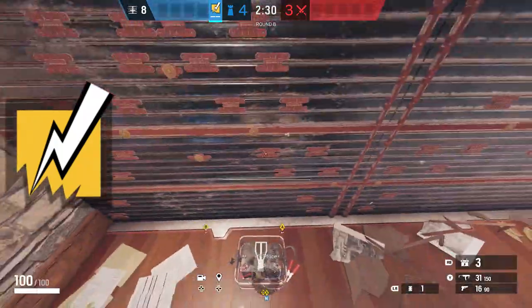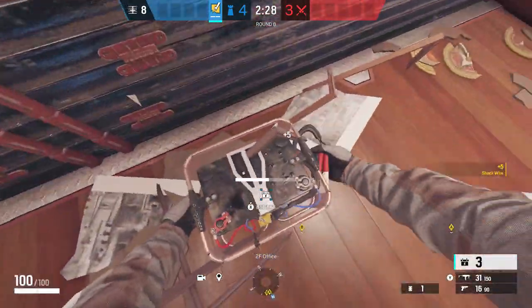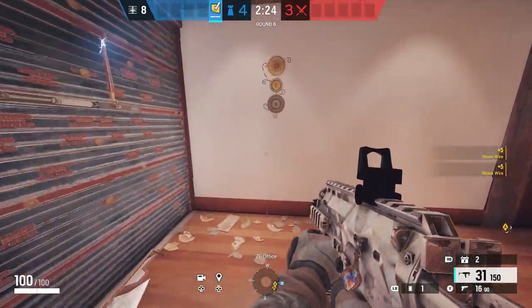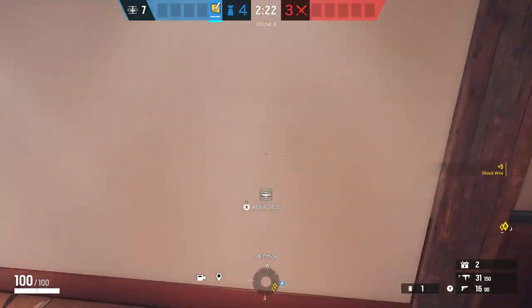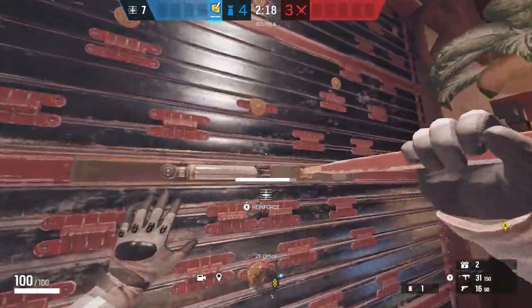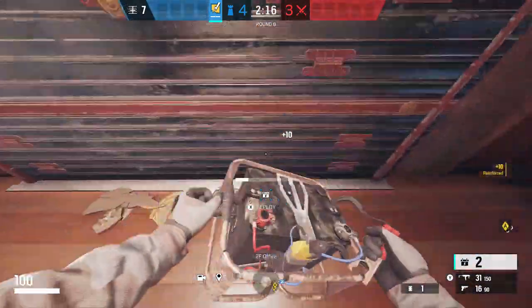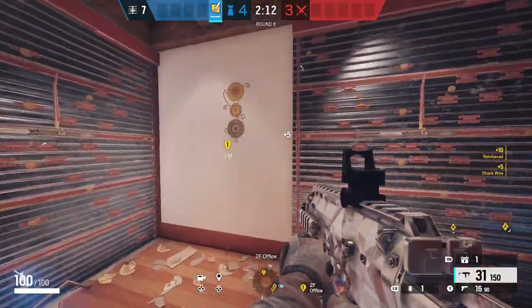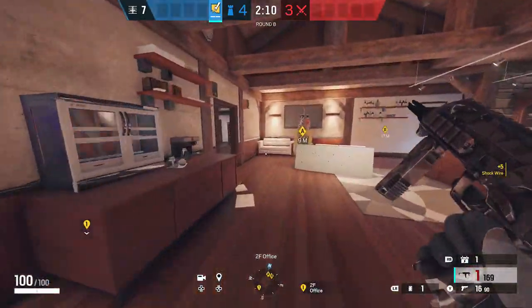Now Bandit's pretty much going to be anti-breach, so you want to make sure you reinforce these two walls here and place your Bandit charges down. You're also going to want to reinforce this wall here to the right and place your Bandit charges down there too. And then as Pulse, you want to use your shotgun to make peeking holes onto the soft wall so you can see when they push up in hallway.